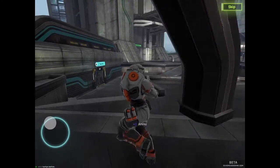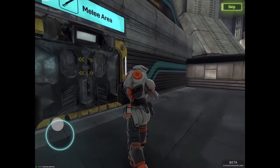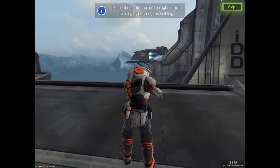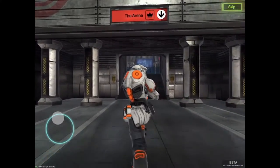Enough of the shooting range. Here's a melee area where you can practice with a sword — yes, there is a sword in DeadHeads. There is also a dropship, which we arrive on. And let's go to the arena.